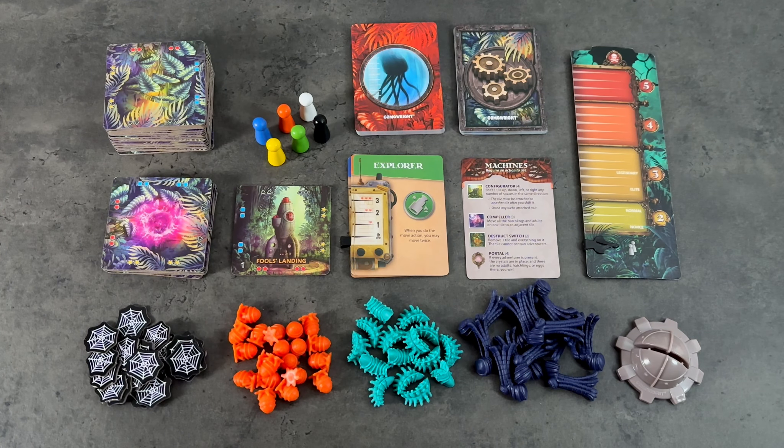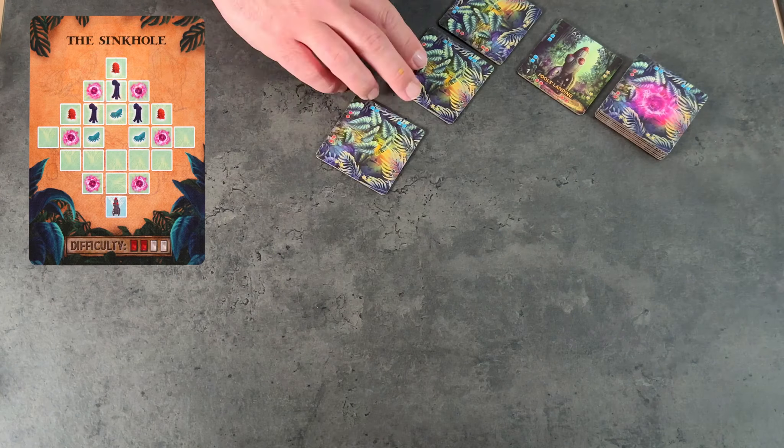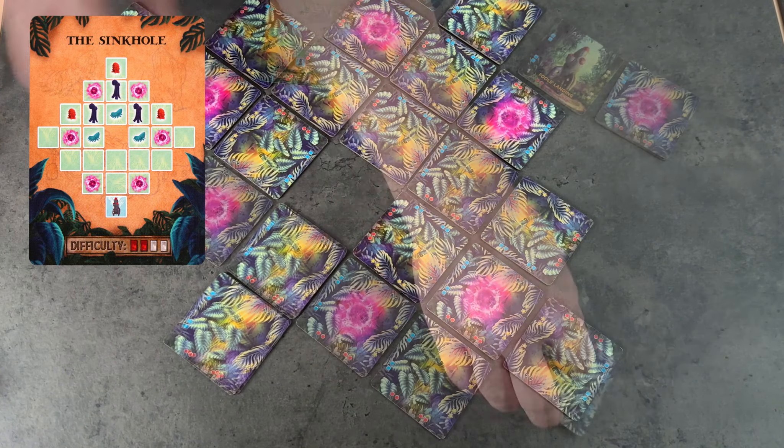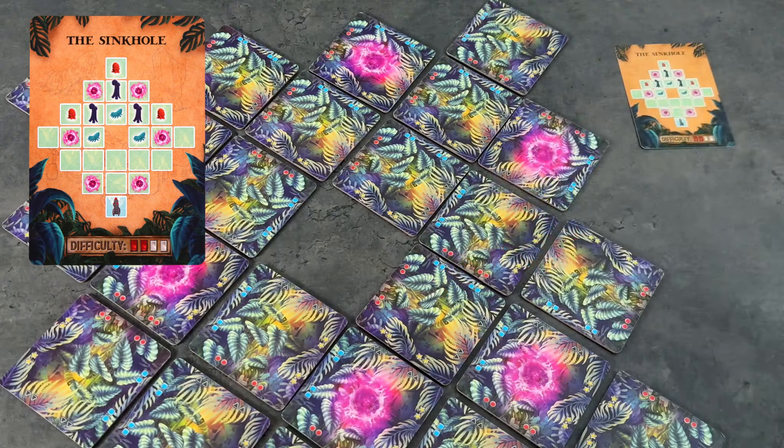Before we play the game, we'll first need to set up the jungle. Choose a spaceport card and copy everything you see on the card. Arrange the jungle tiles with the unexplored side up, along with Fool's Landing, with a little bit of space in between each tile.